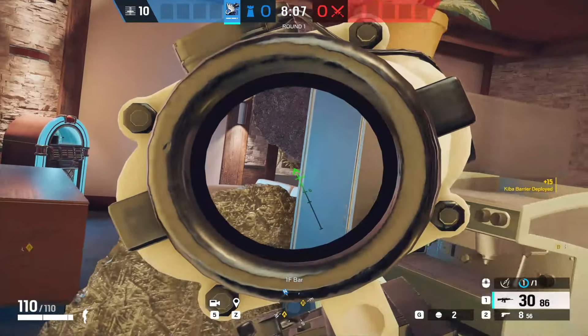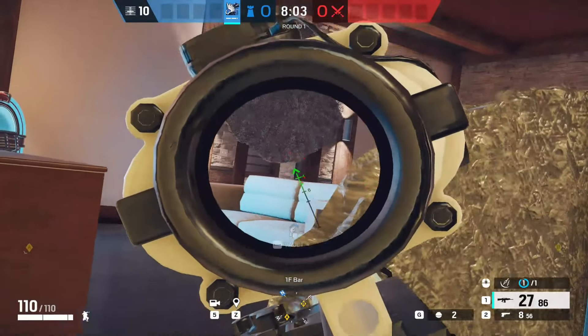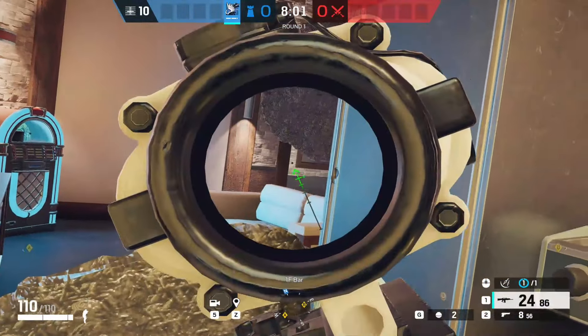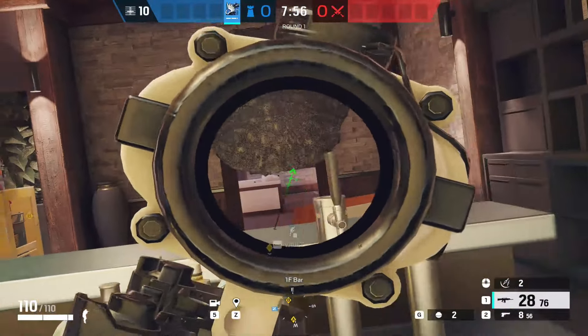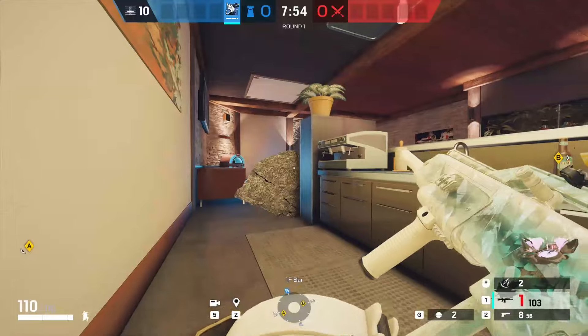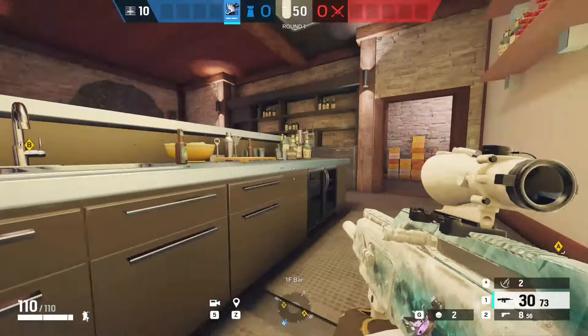You can really see here this is a really strong little position to be in, sitting behind the bar with the keeper barrier set up. You can watch both doors. Of course there's a possibility of them pushing in towards the game site, but you could reinforce a couple of the walls to protect yourself and have a strong position to secure the round.